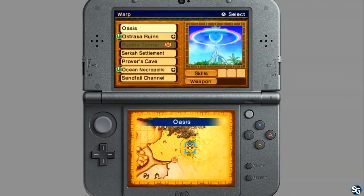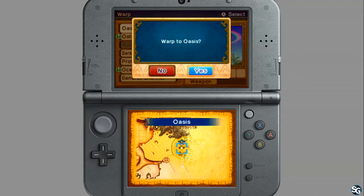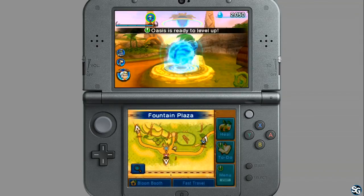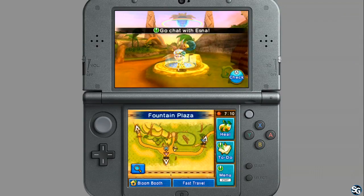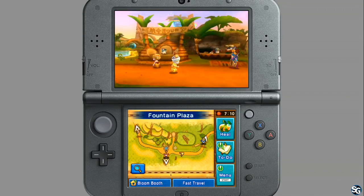You guys probably noticed that I'm on a save point, but it also allows me to warp to different areas, which is really handy because you end up going to a ton of different areas and visiting them over and over to get all the things you need to level up your bloom booths for your villagers. And as we come back in, we level up. All the battling I do out in the field — I'm now reaping those benefits. You don't level up in the field; you level up when you get back.